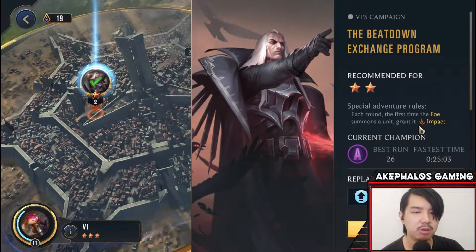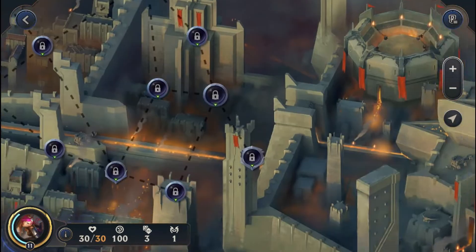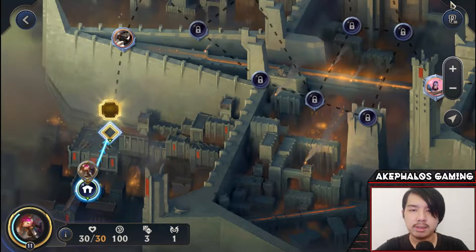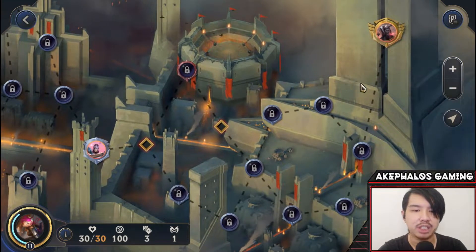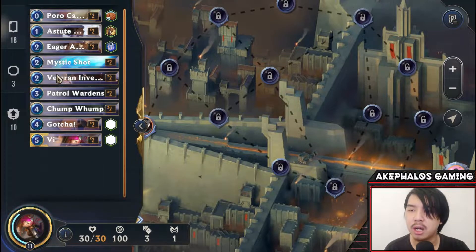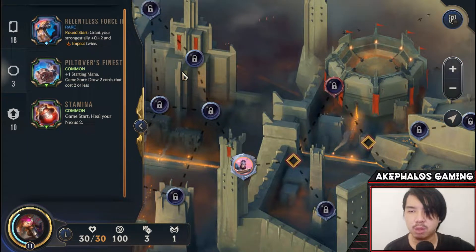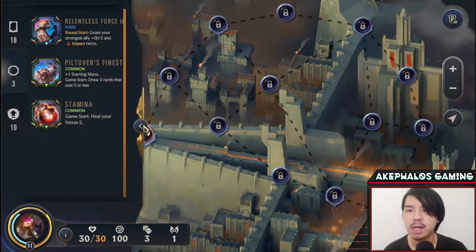Special adventure rules: each round, the first time the foe summons a unit, it's granted impact. I also have Vi at star power level 3, same as the previous episode, so it might make things a little bit easier. But this is chapter 2, so it's a whole different animal compared to chapter 1 — the extra star power might be a little bit necessary. Our two star powers are Relentless Force, which grants our strongest ally plus 0, plus 2 and impact twice at round start, and Piltover's Finest, which gives plus 1 starting mana and draws 2 cards that cost 2 less at game start.